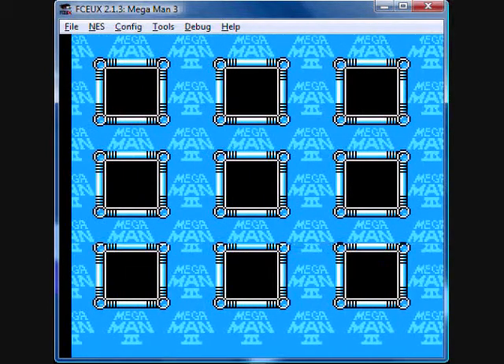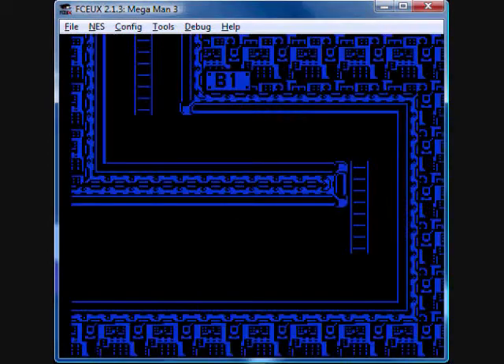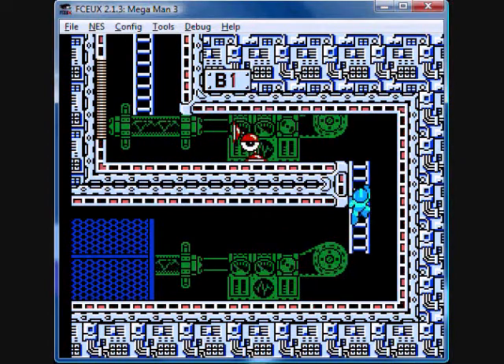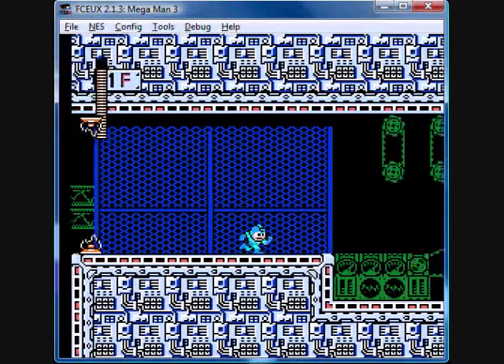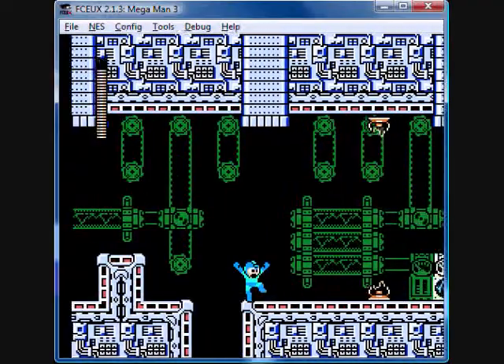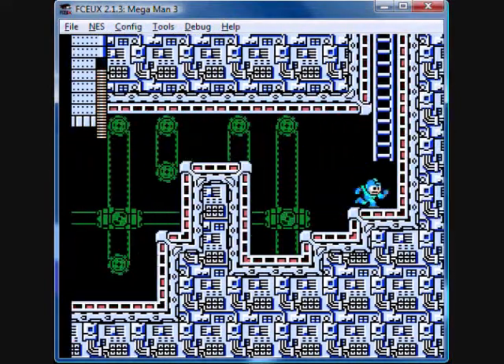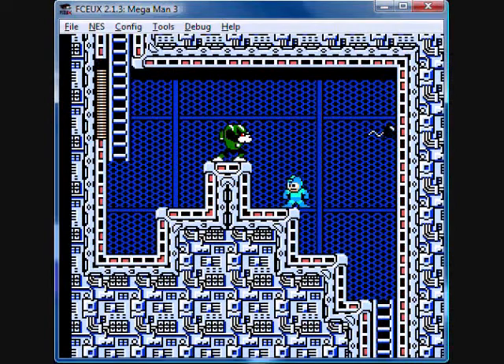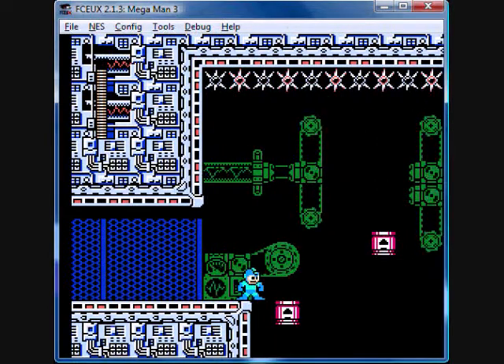You get the Hard Knuckle, which is kind of an awkward weapon, but nowhere near as awkward as the topspin. And here we have the Spark Man stage — it has one of my favorite pieces of music in this entire game, so I'll just stay back and enjoy it for a moment. Those moving electrical gates can be very irritating.